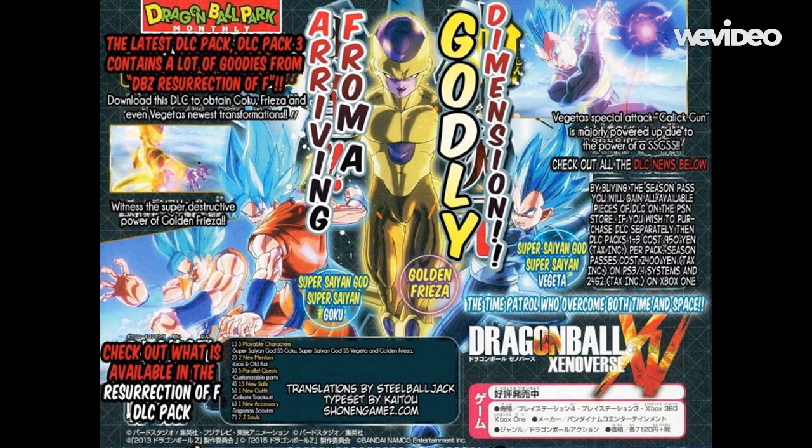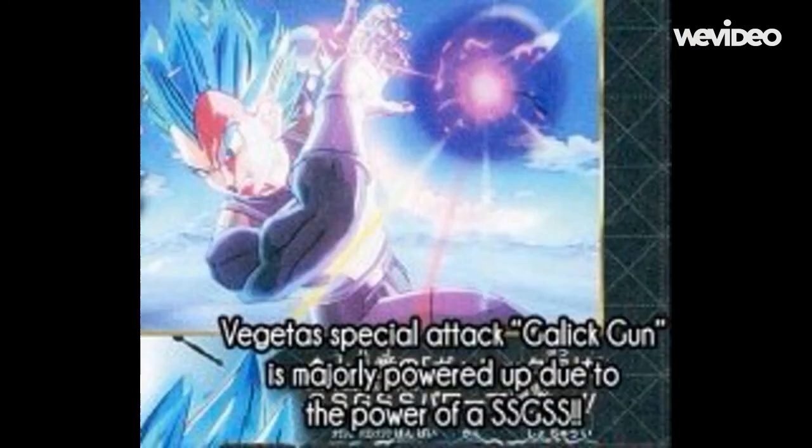Back to the main text — it says 'arriving from a godly dimension,' which I think refers to Frieza and all the characters involved with God power. Also very interesting: Vegeta's special attack Galick Gun is going to be majorly powered up due to the power of Super Saiyan God SS. Galick Gun is a very fast and efficient move — as good as a Kamehameha. Do not sleep on that move.